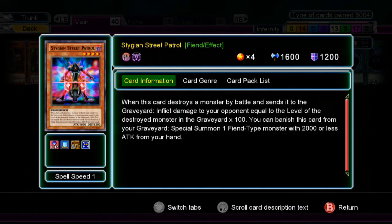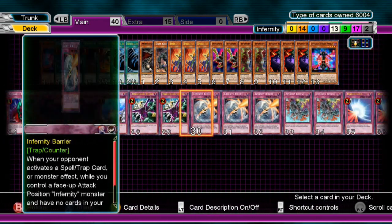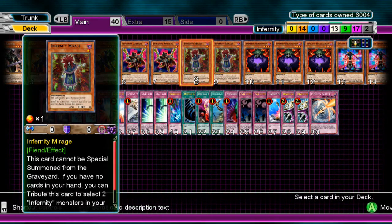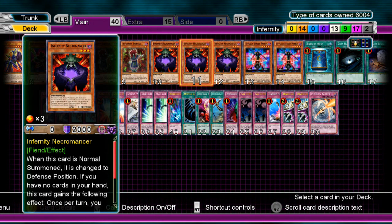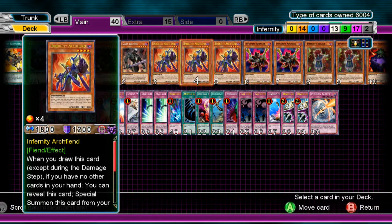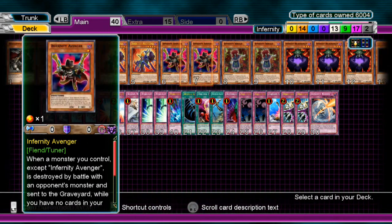We have two Street Patrol. When it destroys a monster by battle, you deal damage equal to the destroyed monster's level — but that effect doesn't really matter because we want it for its other effect. You can banish this card from your grave and special summon one Fiend-type monster with 2,000 or less attack. We're mostly going to be special summoning Archfiend — to get Barrier if we want, or Mirage. You can also grab Necromancer. As soon as Archfiend gets special summoned, he's good to go back to the grave to wait for another special summon.